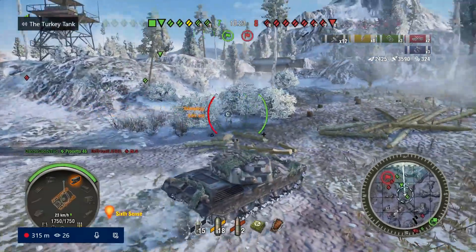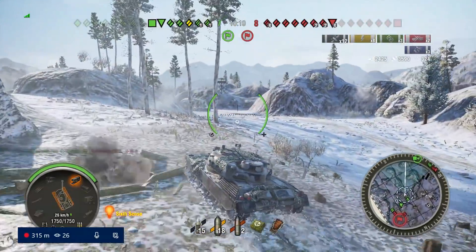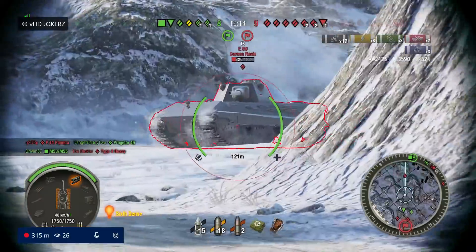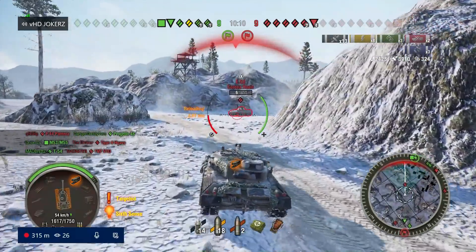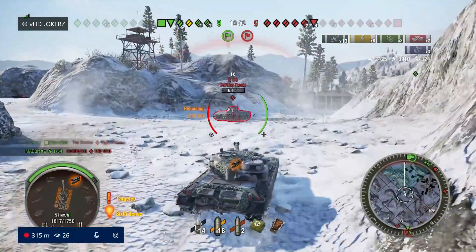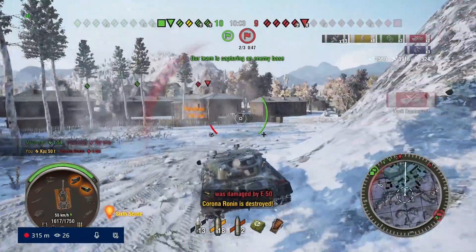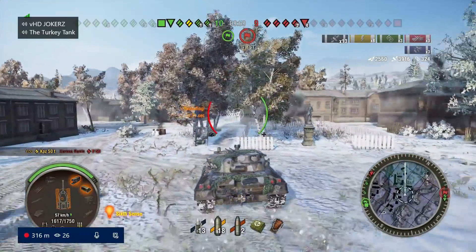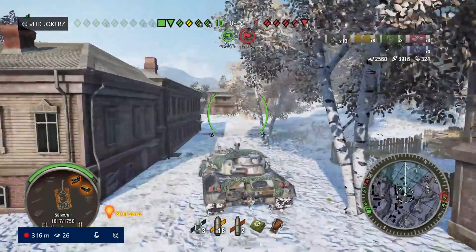The E50 tries to be sneaky and get behind us - we're not going to have that. We greet him with a shot when he pokes around the corner, and he does pen us once but only for about 100 damage so he definitely has the Panther gun. So far we're up three kills and 3,900 damage, which is really good for this kind of matchmaking.